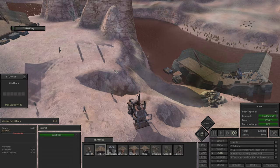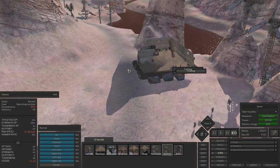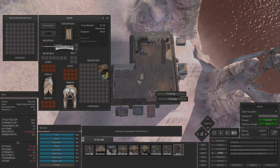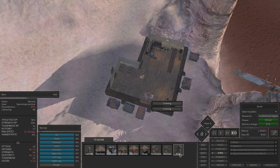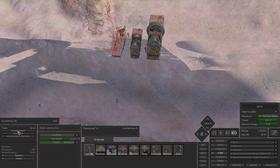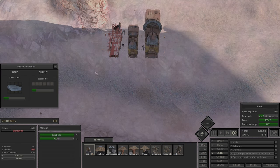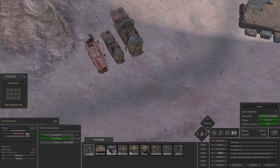This guy is getting so much stronger. You can get some strength also. Did you finish something? We can upgrade this - yes, yes, this is very good. We have to upgrade. This is not good - we don't have enough iron plates, damn it. Downgrade. Okay, this one - stop doing it.